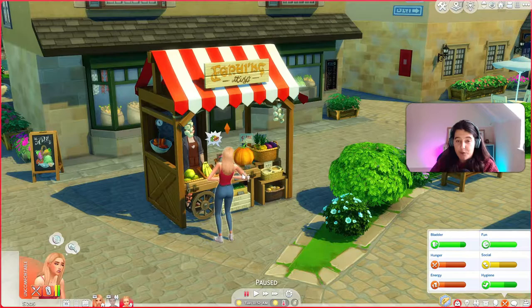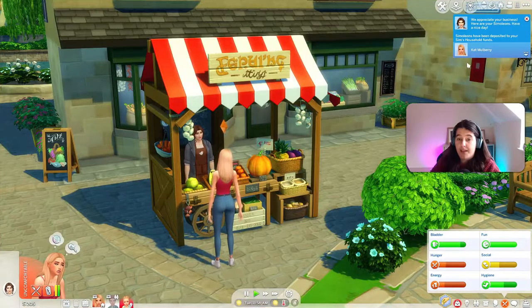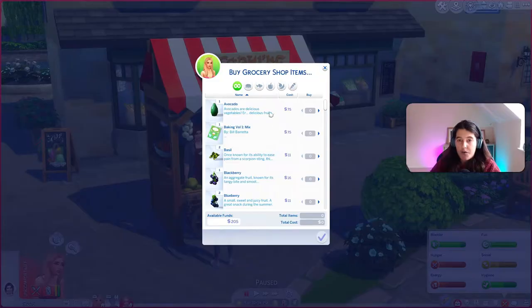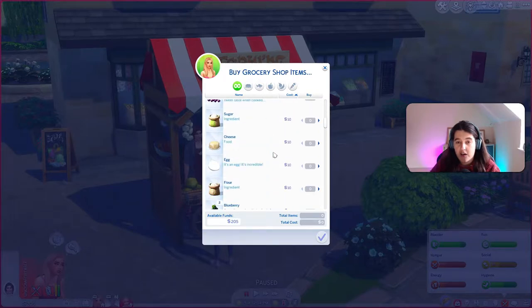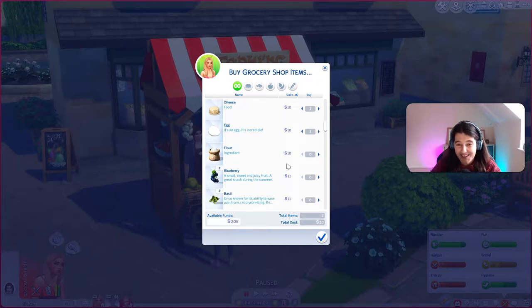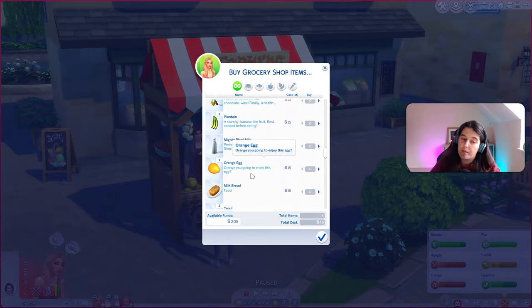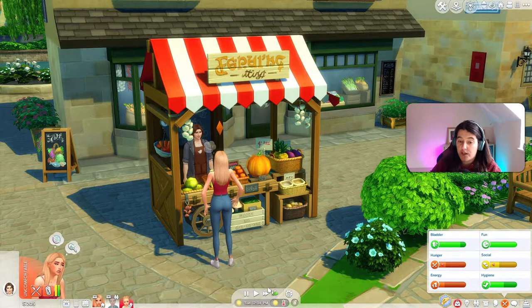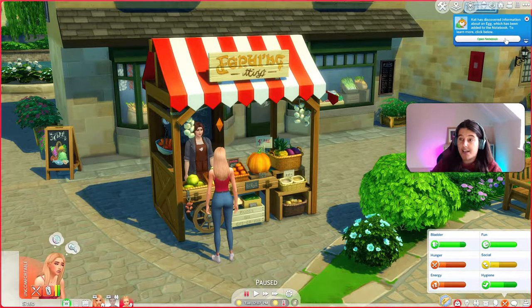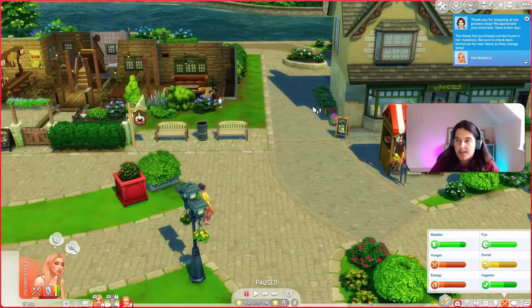We can't haggle anymore, but we are gonna buy some items so that we can at least cook a meal when we get back. Let's sort by cheapest — a lettuce is five pounds, a mushroom is five pounds, a pumpkin, a watermelon, an aubergine. I kind of need cheese and bread. We'll get an egg as well. I think we have to make bread and I assume it needs flour. Maybe we'll get a bottle of milk. Let's see what else we might need. This is a standard egg that hens lay — you can also feed a hen a friendly animal treat to ensure the next egg they lay will be white. So let's come and buy our groceries. The items Cat purchased can be found in her inventory.